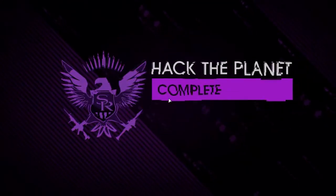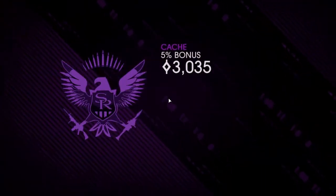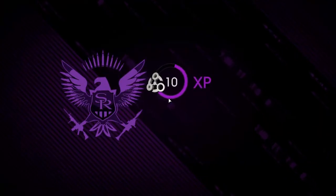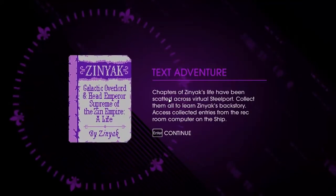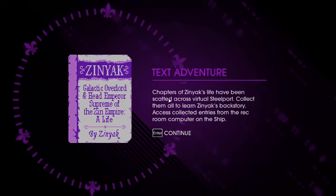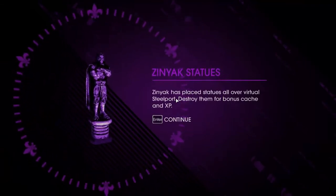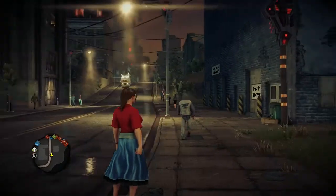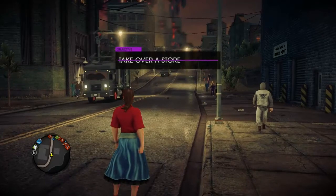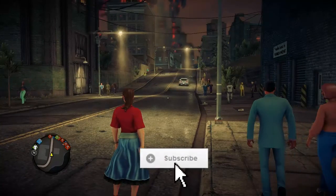Wait wait wait, you're going in here — hack the Planet complete. Three thousand dollars, plus a bonus. A little bonus is always nice. Zinyak: Galactic Overlord, Head Emperor Supreme — Zin Empire. Chapters of Zinyak's life have been scattered across virtual Steelport; collect them all to learn Zinyak's backstory, accessed from the Rec Room computer on the ship. Zinyak statues: Zinyak has placed statues all over virtual Steelport — destroy them for bonus cash and XP. Objective complete! Alright, till next time — I'm Spitfire with Game Mode 5, like, subscribe, comments please!